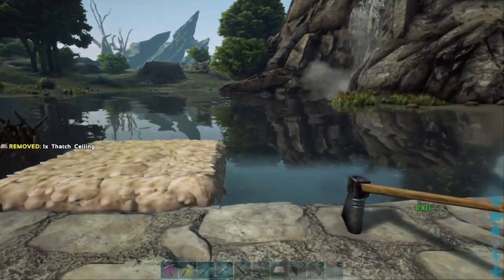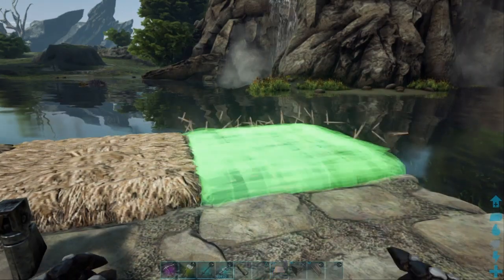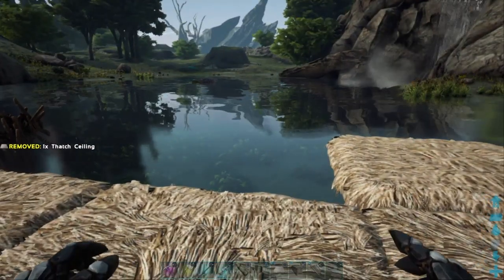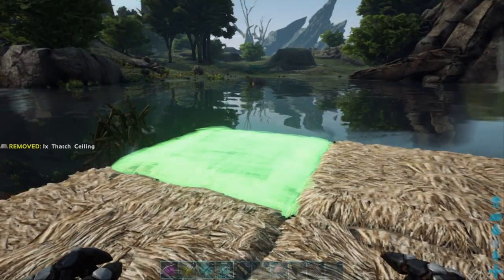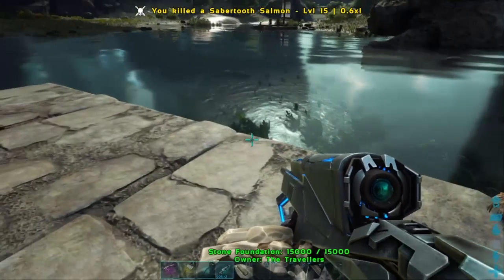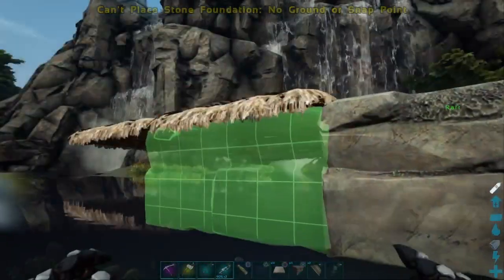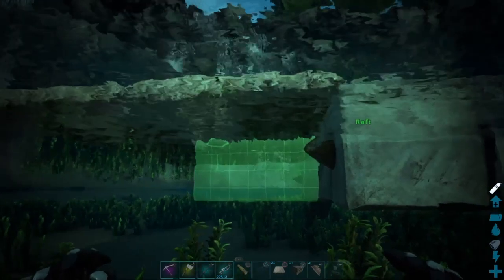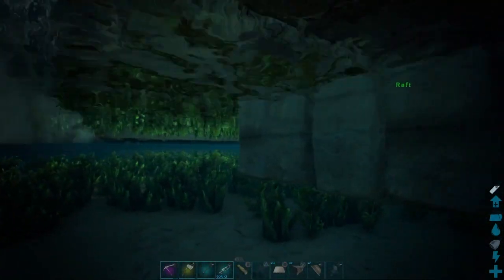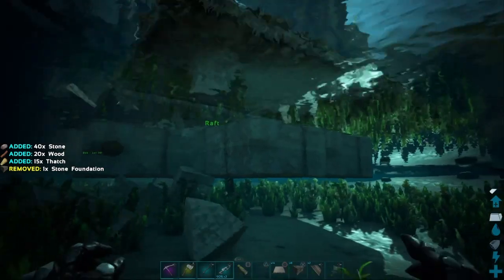I'm going to put thatch ceilings on the back. From a foundation, ceilings will extend two out. I'm going to drop that in and add layer number two. I got six in so far. I'm going to grab the stone foundations and add them to the bottom of the thatch ceilings — this could be a little tricky. Take your time doing it so you're not destroying previously laid down foundations.